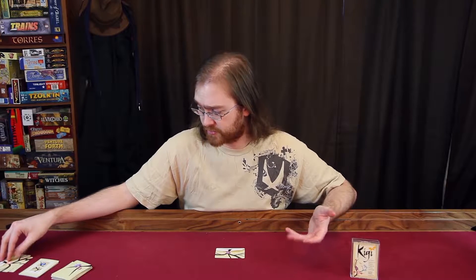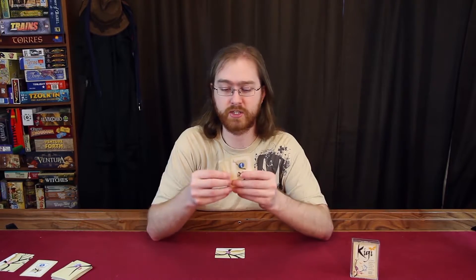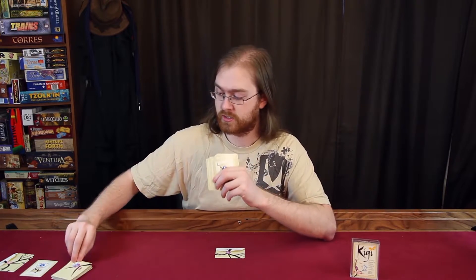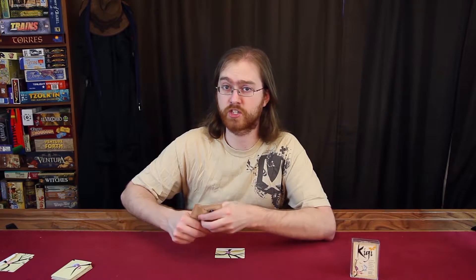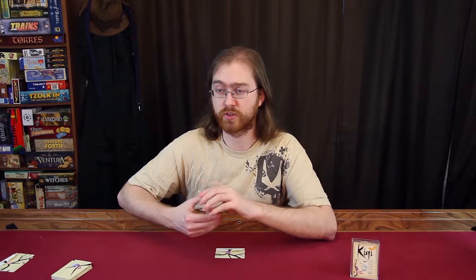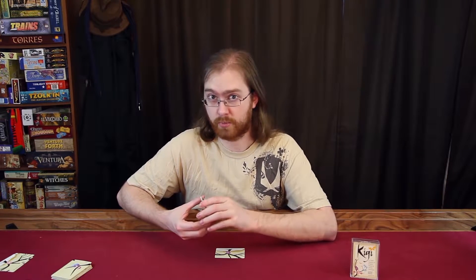Setup is basically after you've given everybody a trunk card. If you're playing the advanced variant, you'll pull out these commission cards — they're very clearly different from the branch cards. They have text on them and little things telling you scoring goals. You're going to shuffle these commission cards and deal two to each person, have them choose one to keep. Or don't do that at all. If you are doing that, take any remaining cards and shuffle them back into the deck. If not, shuffle all of these into the main deck.